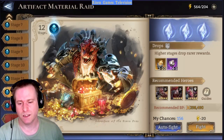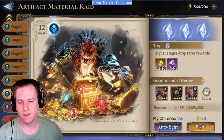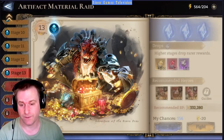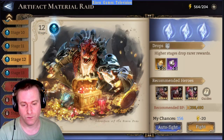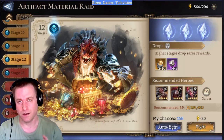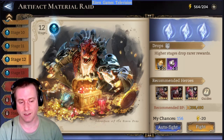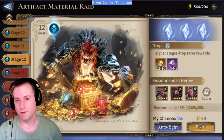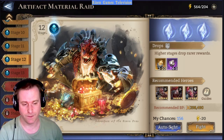I want to make a video about Artifact Material Raid number 12 for anyone stuck on this. I'll do another one for number 13 after. This account uses all the basic three characters you can get, plus confusion units and login units. I'm going to run it on auto to show you how it works, and I'll pause for commentary so you can see what's going on.